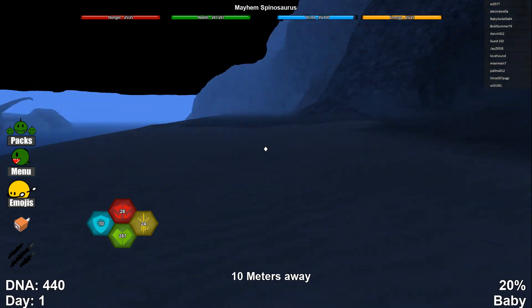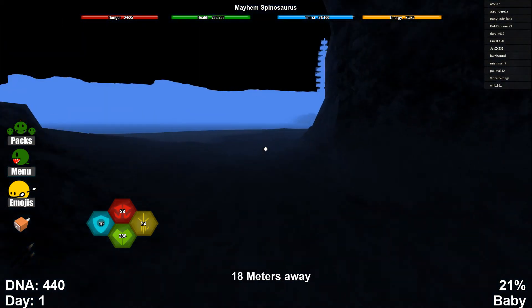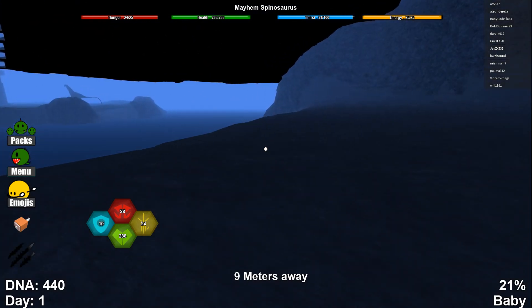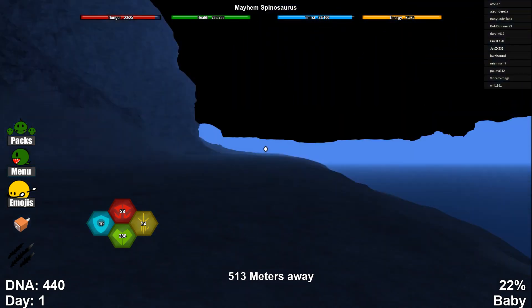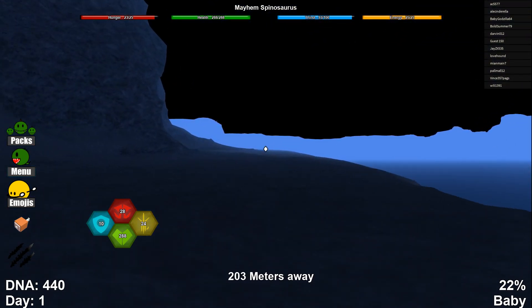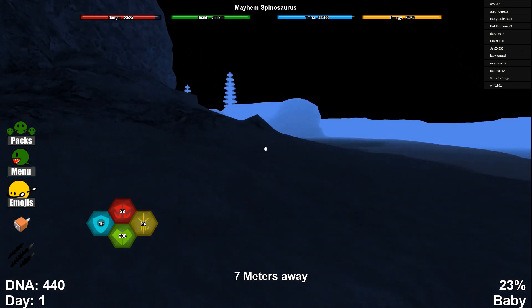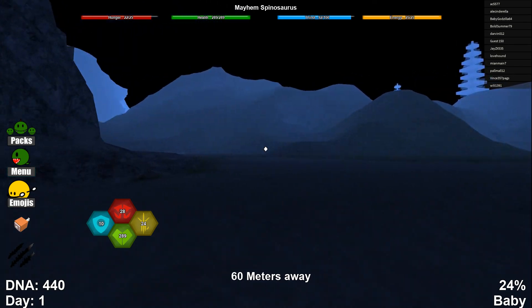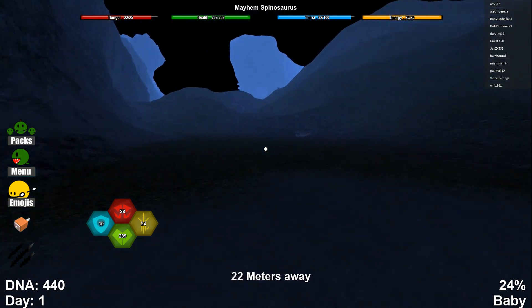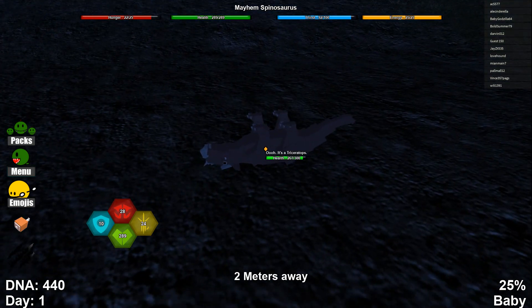We're going to try and figure things out. Here's a cool little cape. We're just going to try and get to young adulthood today at least. We're already at 22% baby. I'm not sure how much health the Spino has — I know I've been really scared of these guys in the past, and a lot of you guys have seemed to think I don't need to be as scared of them. I know they do like a crazy amount of damage, I'm pretty sure. Alright, I'm going to attack.